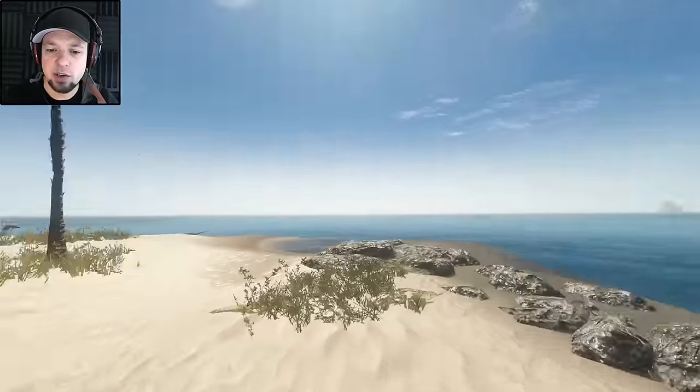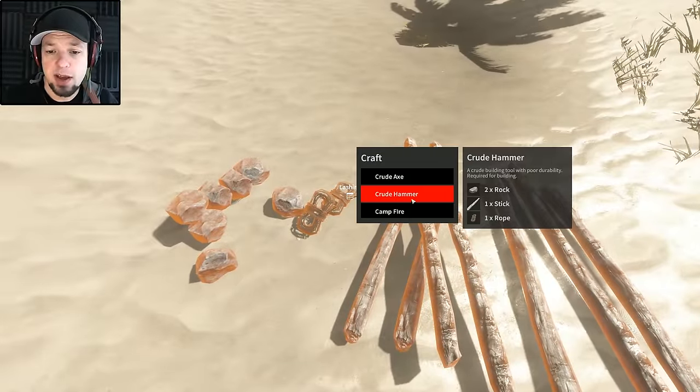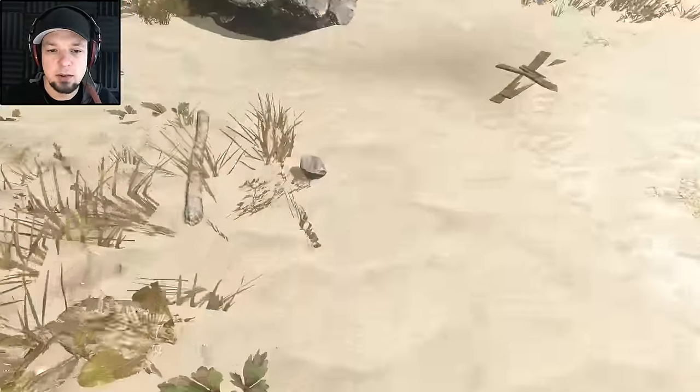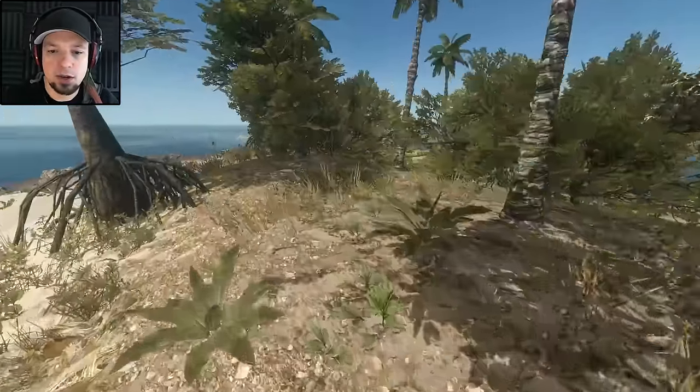I do have a hard time believing that we could try to kill a whale, but if we don't try... First we're gonna go with a crude axe - oh wait, I need a second lashing. Another rock, perfect, and another stick. There you go. Good island, good starter island. I like this.